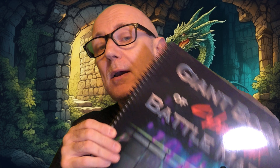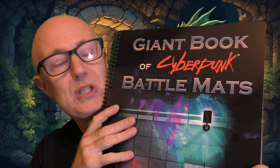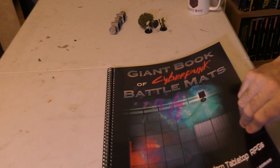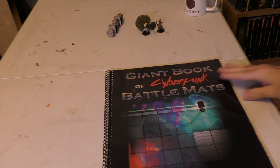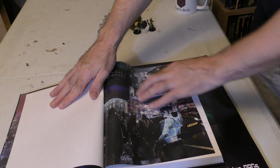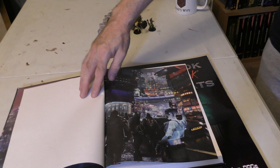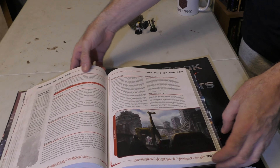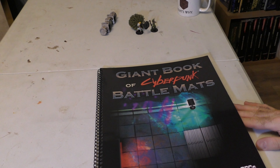I am running Cyberpunk 2, which is why at Games Expo UK I went to Lucky Battle Map store and got the Cyberpunk Giant Book Battle Maps. The world of Cyberpunk is futuristic — it's a video game I've been playing and it's very neon, very Blade Runner, very violent, very dystopian future. What do we get in these 60 pages?